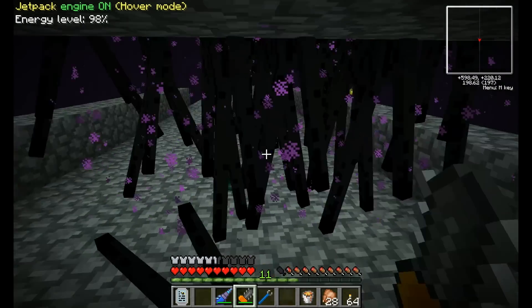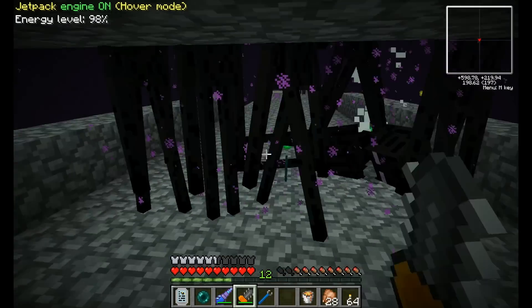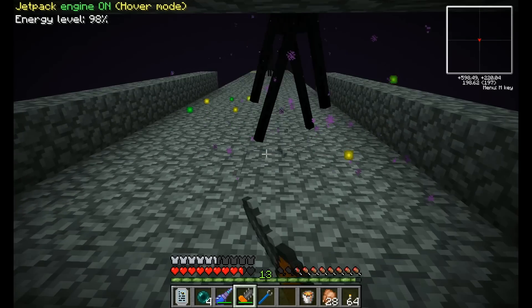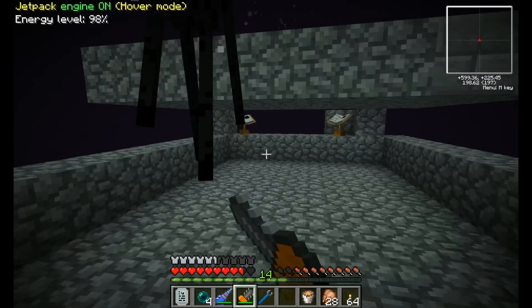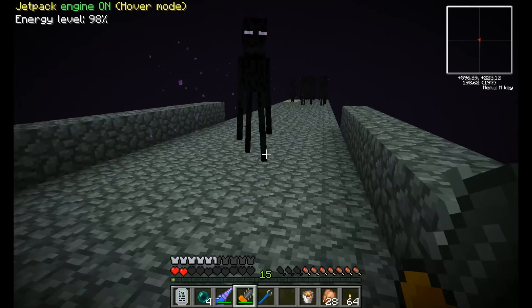We got to the point where we've gotten started — Sin had a couple of ender eyes and that got us going, and we found the stronghold, which is actually underneath the freaking ocean, which is kind of annoying.